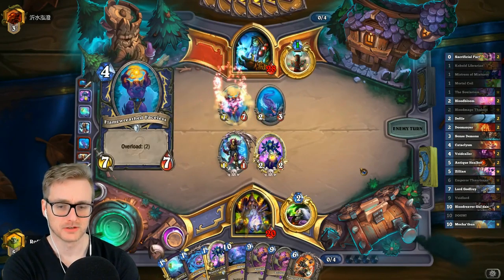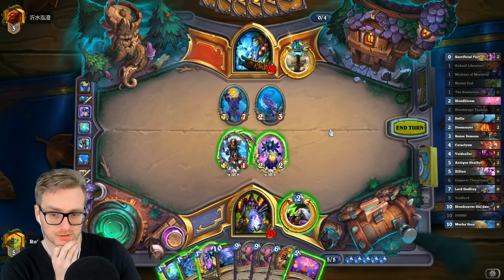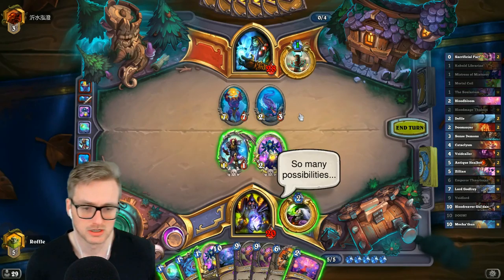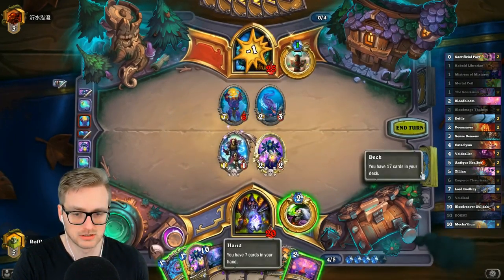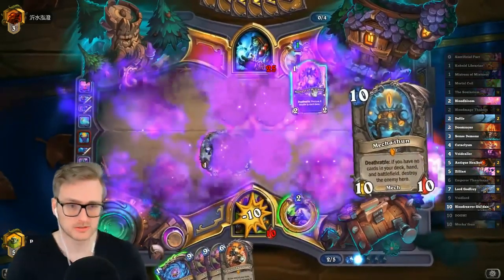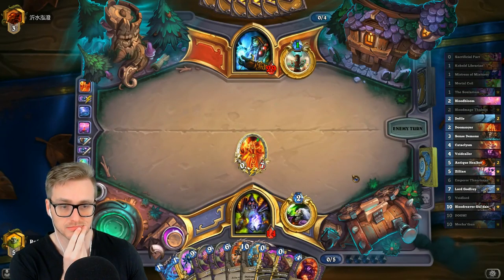Bloodbloom Doom draws me four cards. I could throw a Mortal Coil, then Bloodbloom the Doom. So we would go Mortal Coil, hit face, Bloodbloom, Doom into Doomsayer. That was a really good turn.